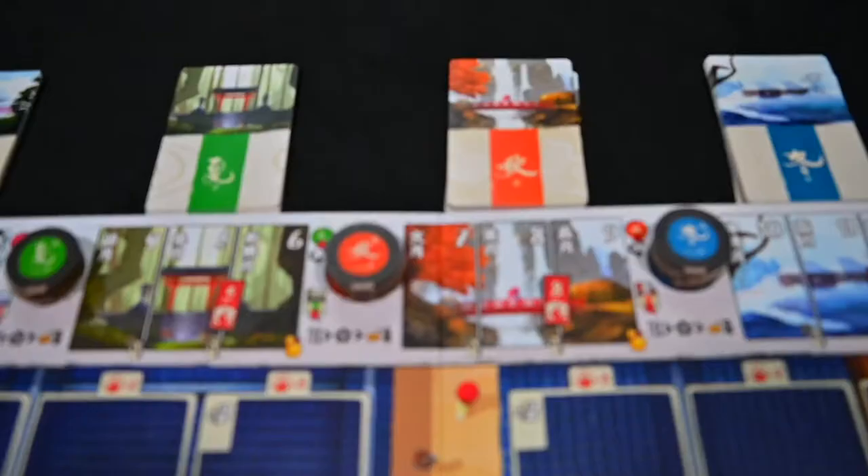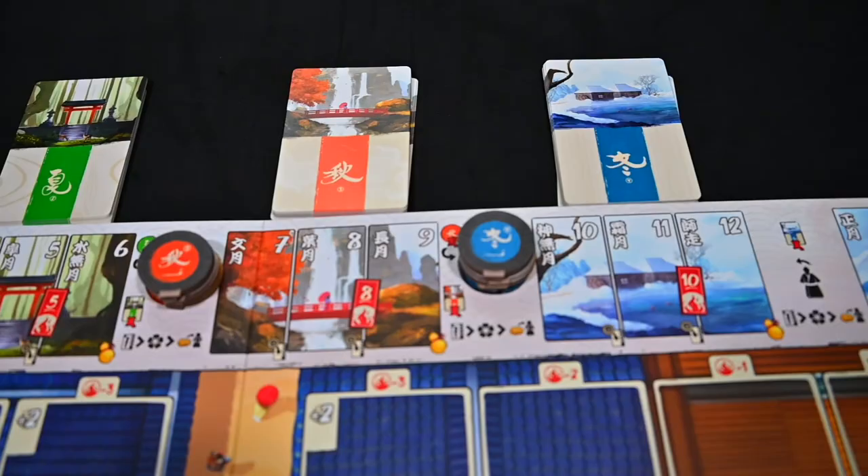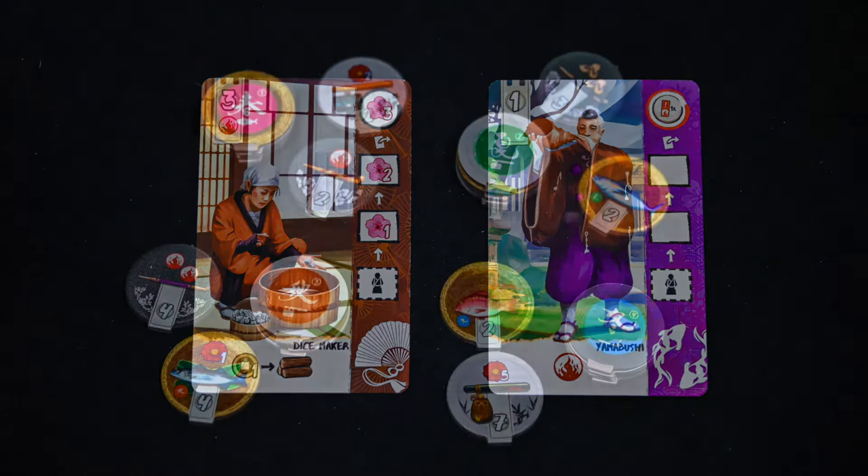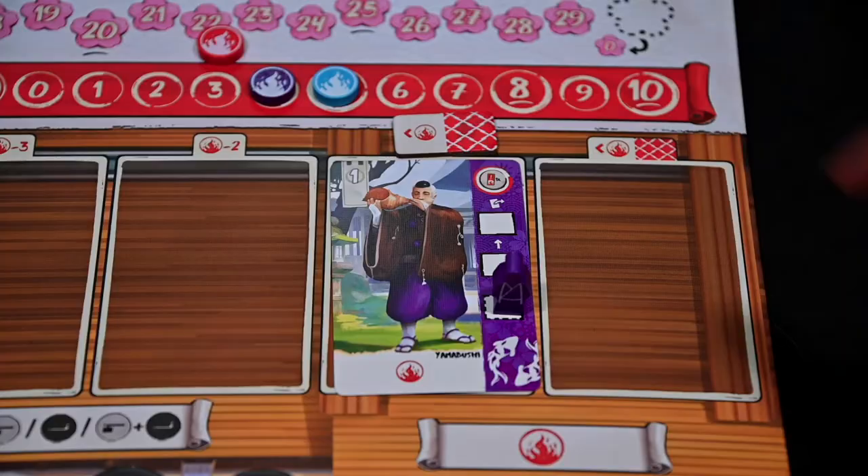Iki is played over the course of a year. Each month you will be hiring different characters and increase their experience until they can retire. The characters as well as the items that can be purchased will change each season.